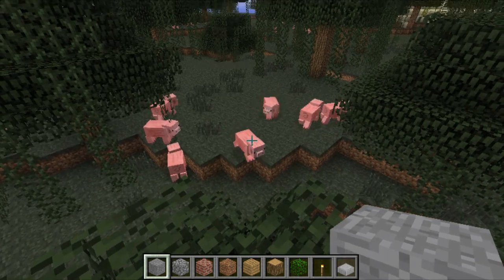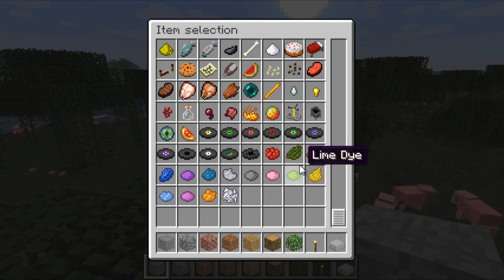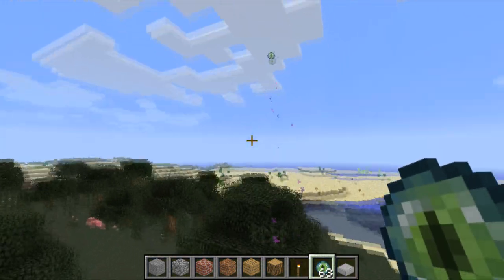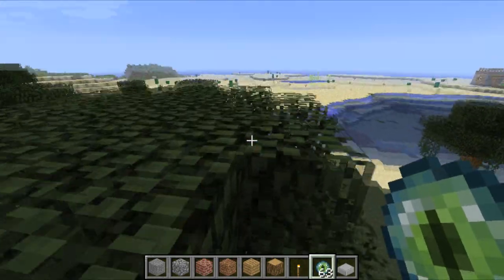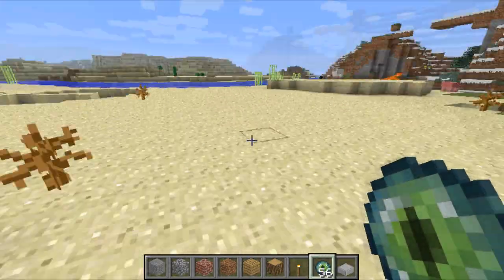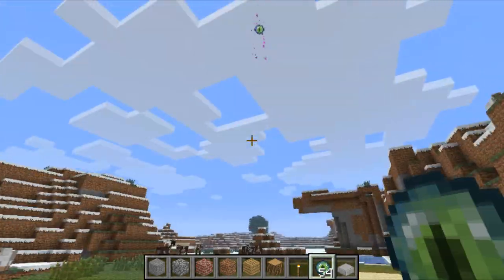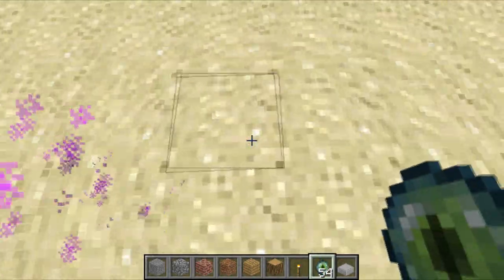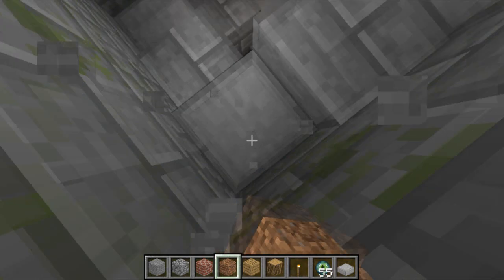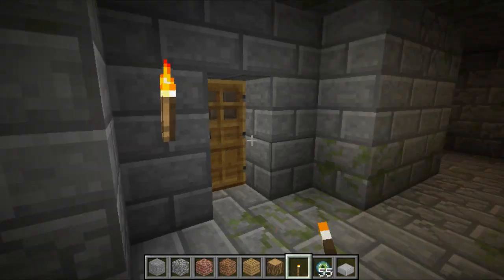I went ahead and started a new world — seems to be a pig convention here. I'm going to start the whole process over again, equip some ender eyes, and try to find a stronghold. Hopefully this one will have an intact portal. I'm not going to record all of the finding process — I'll skip ahead to when I actually find a stronghold. It looks like I'm getting close now — I was going in one direction then shot it again in the other direction. The eyes are going underground, so let's dig. Hopefully this time we'll find a portal that is actually complete.